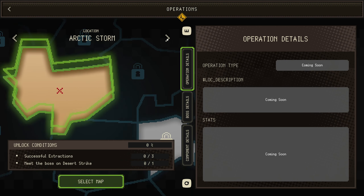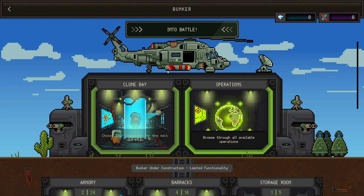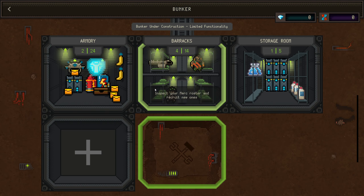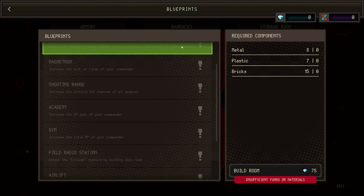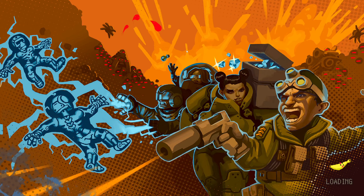It looks like there's two weapons at the moment. I'm pretty sure I can't select this one — it needs three successful extractions to meet the boss on this map. There's also more meta progress and new buildings. Let's just go into battle.